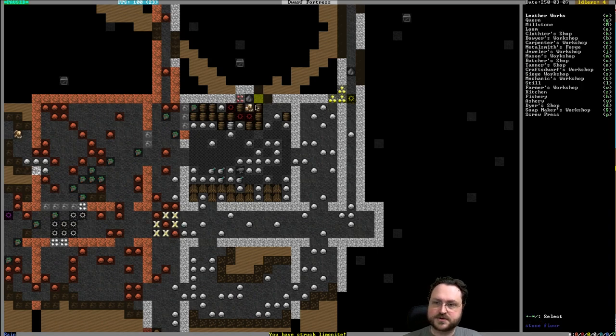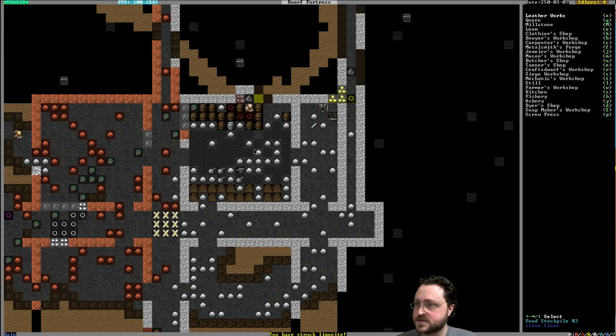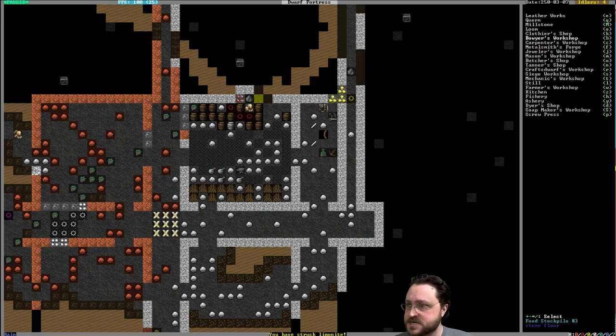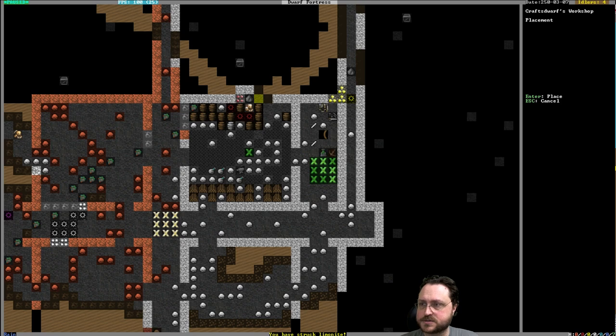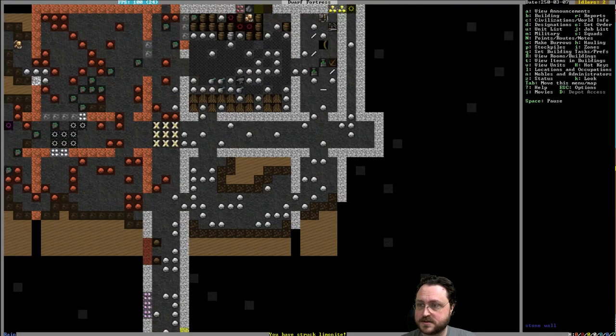Let's get some early workshops going. In the top right corner I'm going to set up our wood industry — a carpenter's workshop. I'm going to store logs here as well as furniture. Maybe a bowyer's workshop to make some crossbows, and a craft dwarf workshop. The craft dwarf workshop is useful for making wooden arrows, bone arrows, and a few other goods. But that's not where we're going to make our mugs — those will come from a metalwork shop.